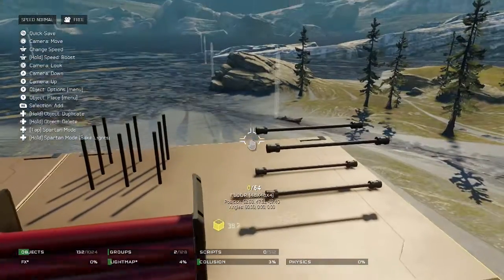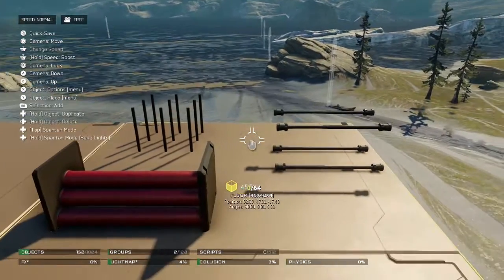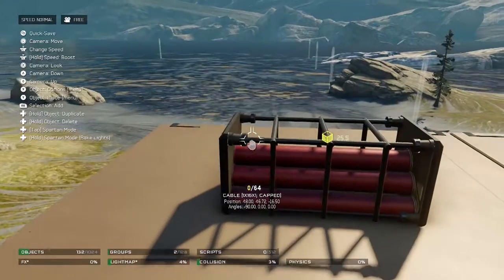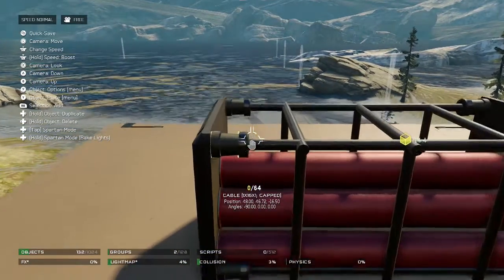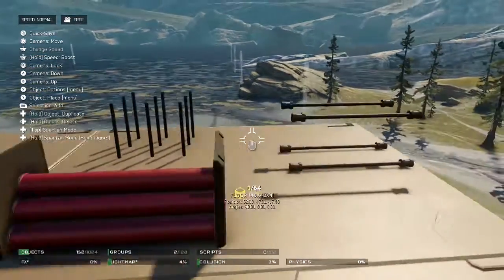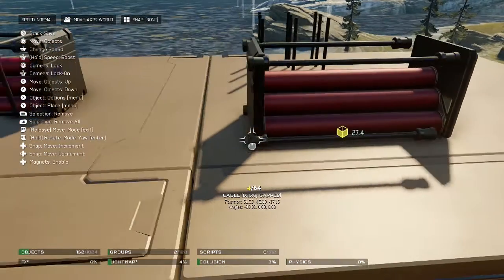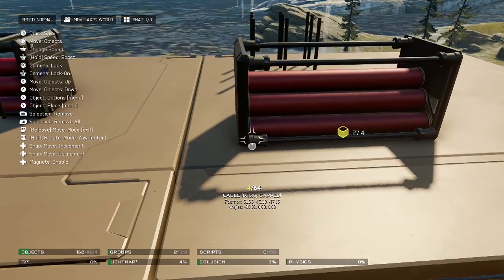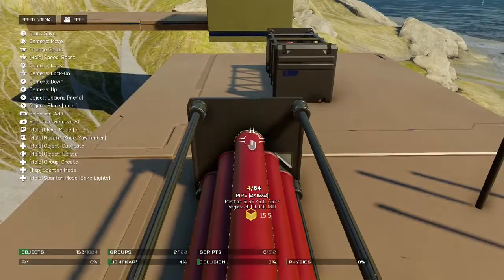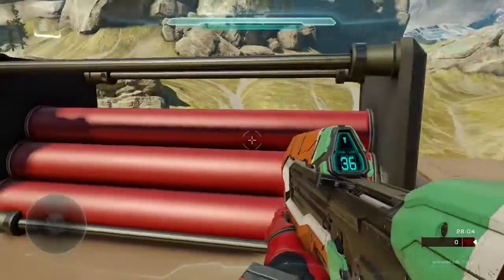Next, grab the cable capped 1 by 16 — this is the exact same length as the pipes, so they will fit. As you can see in this example, they fit to the edges and it kind of looks like they're supporting the ends, defining the edges nicely. I'm going to group all of these and move them into place right here, lining it up. There we go — the capped cables are in place.